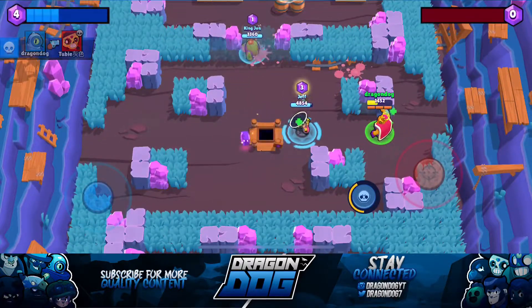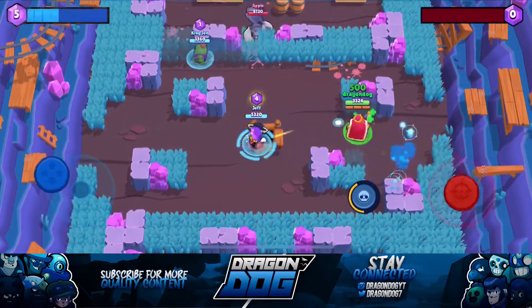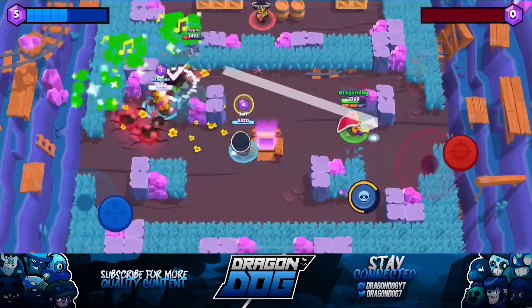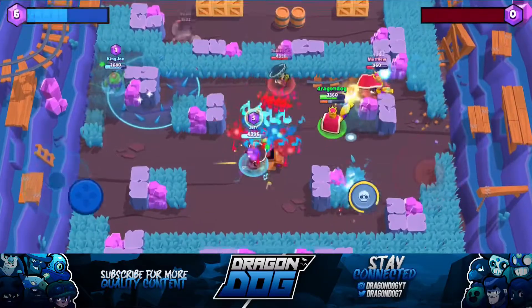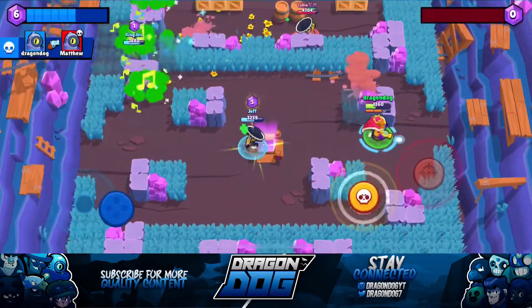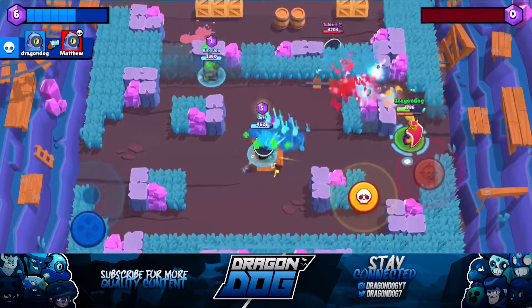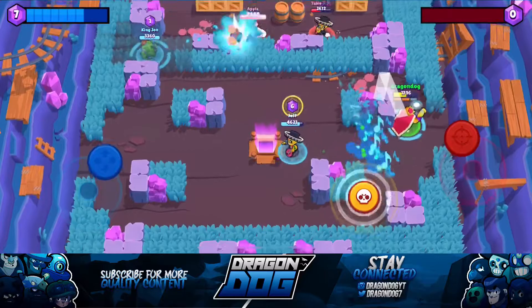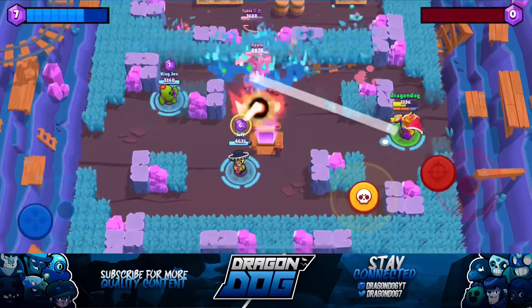As a side note, Poco also got a reskin and his shots have a new shot animation, which is really cool. His super also has a new animation too, as you can see right there. On Hard Rock Mine, Rico is really good on the right side of the map because he has that little extra wall to bounce off of, and it can hit opponents at an angle that they can't hit you back. This allows you to keep good control throughout the whole match.